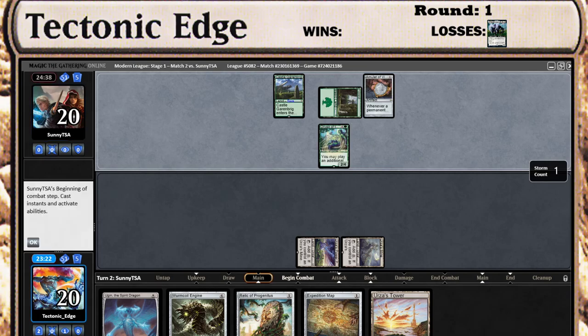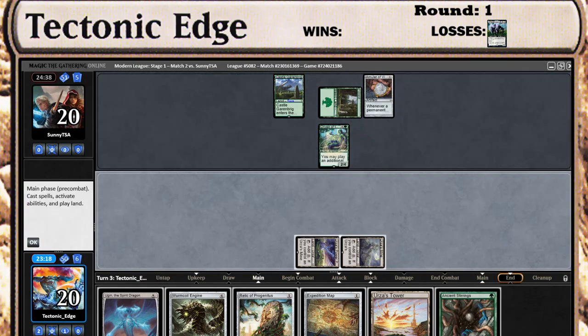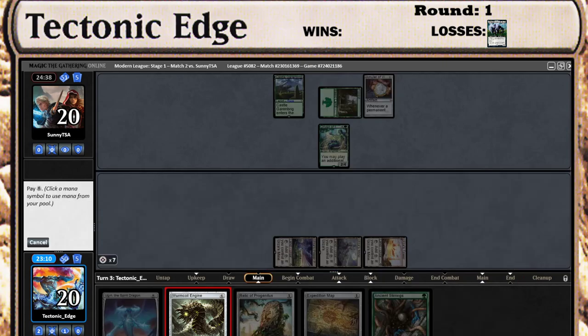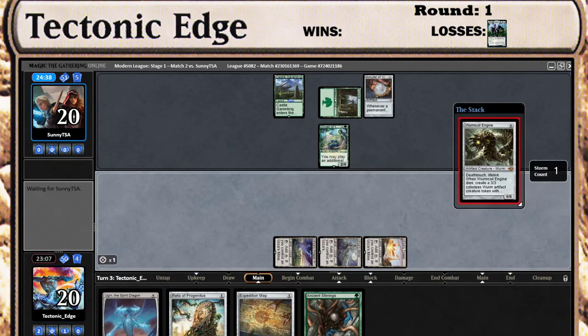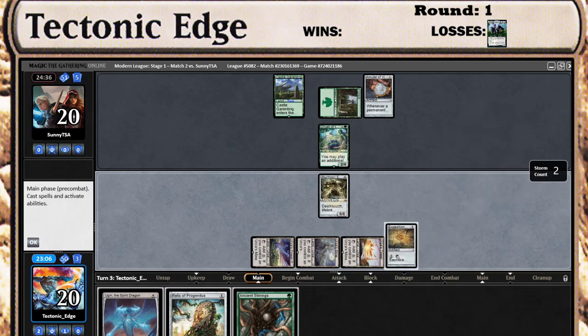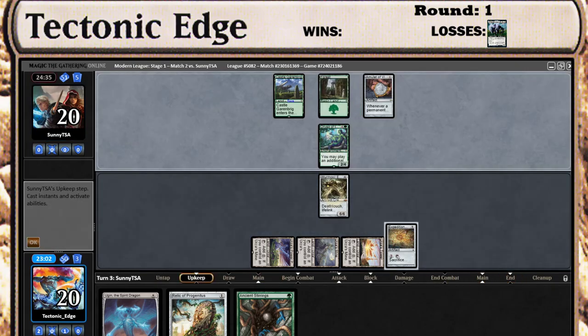Let's see what he can do with it. Wouldn't mind a Karn here, though. That is not a Karn. Alright, well — Worm Coil Engine and Expedition Map. At the very least, the Worm Coil will keep us alive.